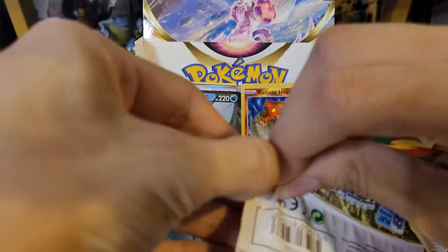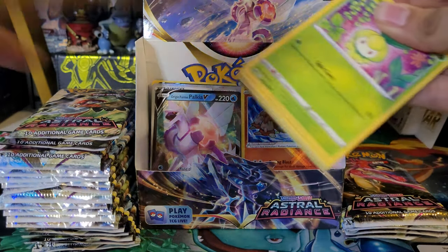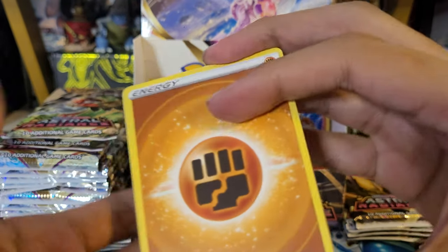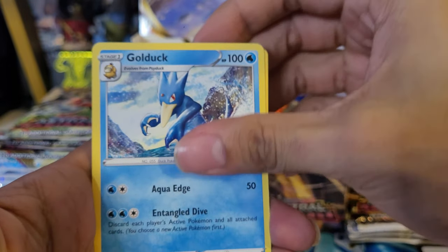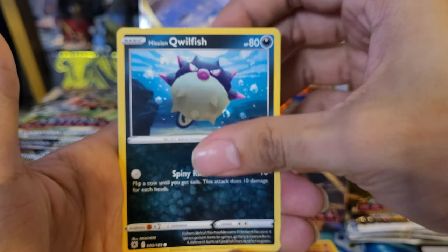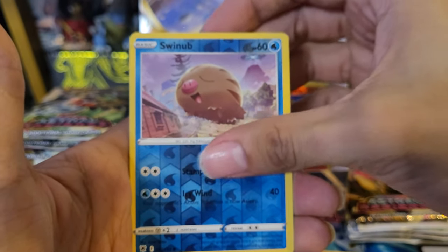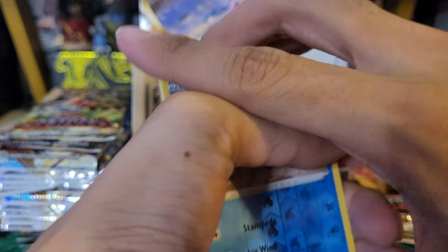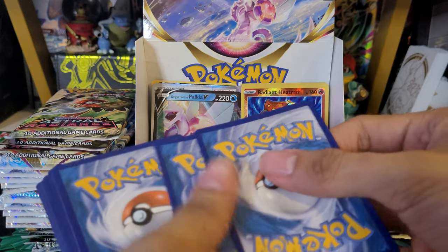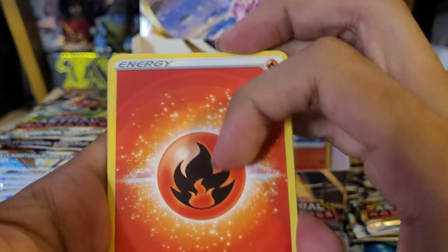So now I think the only Radiant card I'm missing from this set is Greninja in English — I have it in Japanese but haven't pulled it in English yet. Fourteenth pack: Fighting Energy, Cool Lava, Golduck, Glasses, Petalil, Nickpick, Hippopotas, Goldfish, Cyndaquil, Swinub reverse, and a Regirock non-holo. Looks like a lot of the Regis are non-holo rares in this set.